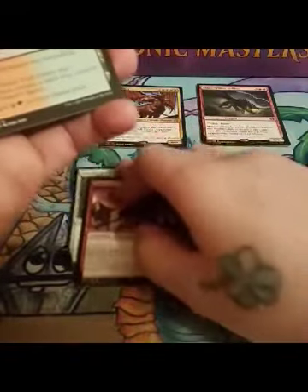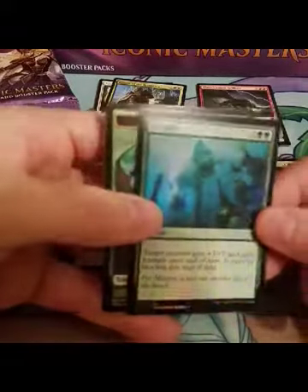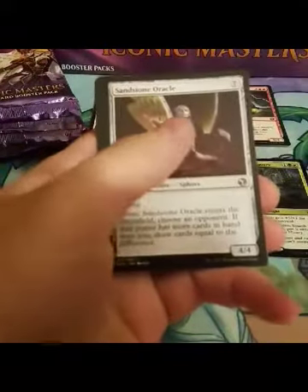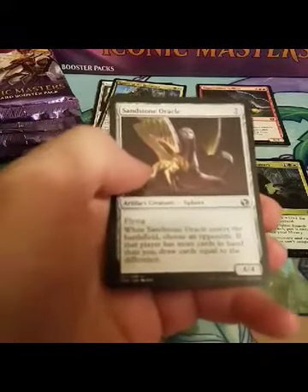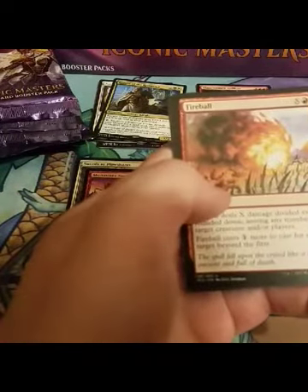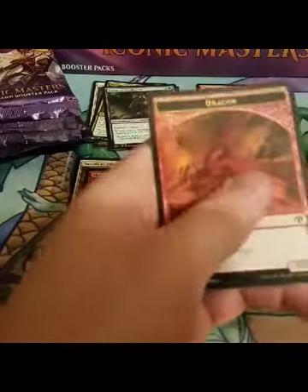Straight to the uncommons: Sanguine Bond, Monastery Swiftspear — I'm gonna put that down there, it's a good card. A little turf, and not the command that you want. We're gonna throw it up there with the rares anyway. Foil Enlarge. Sandstone Oracle — I got beat up way too many times with that card, never thought it was good but it wins. Fireball, another card that wins. Curse of Predation — bad rare, bad rare. Hunt the Weak.